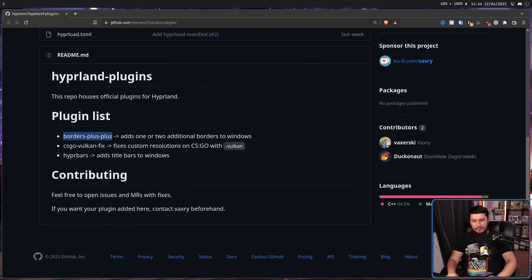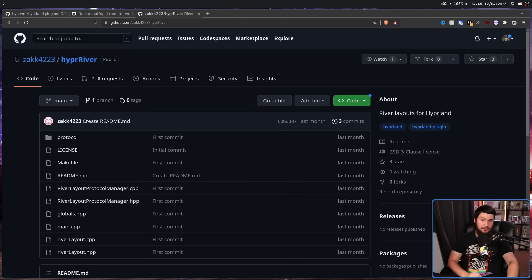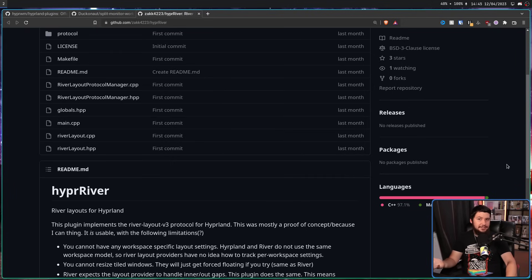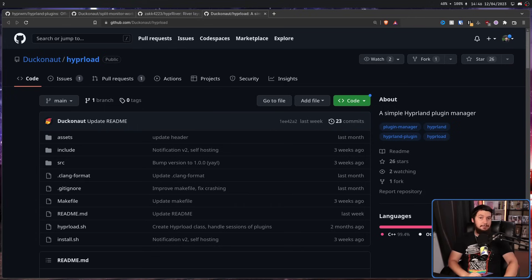What made this incredibly cool is the community. Right now there is a system to have split workspaces between monitors. On Hyprland normally, if you want workspaces 1 to 10 and you have multiple monitors, you have to allocate certain spaces to certain monitors. This lets you have it work more like AwesomeWM, where you can have 1 to 10 separately on each monitor. There is another plugin called Hyperriver, which lets you use river layouts inside of Hyprland. Also, there is even a plugin manager — Hyprload — and there are a couple of other random plugins mainly covering different layouts. I wouldn't be surprised if in the future there are some crazy plugins that completely change how Hyprland works.